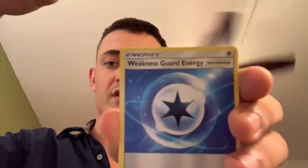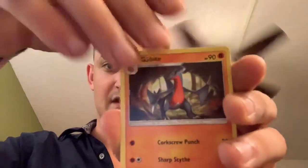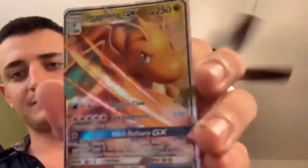All right, three more packs guys — finish up here on a good note. Four card trick — leaf energy, Weakness Guard Energy, Stadium Nav, Gabite, Onix, Fletchinder, Snover, Murkrow, Exeggcute — Weakness Guard Energy reverse, and Dragonite GX! Look at that — pulled it like three times now. Dragonite just likes us I guess. It's our second time pulling that hyper rare as well.